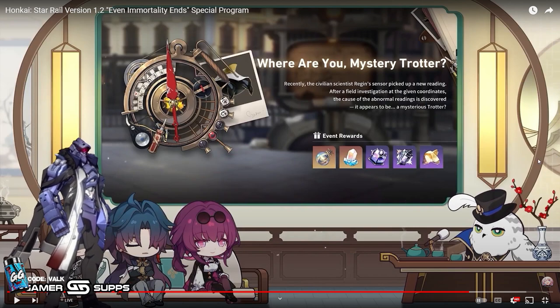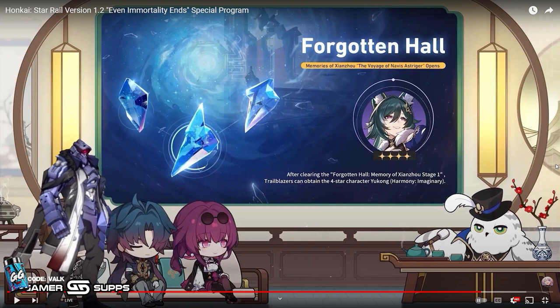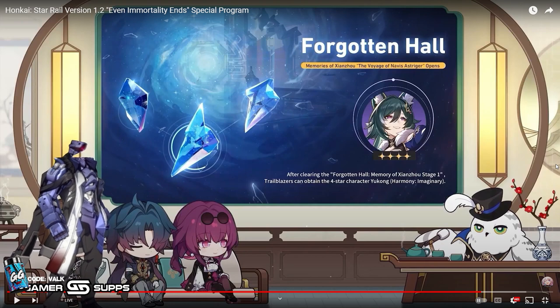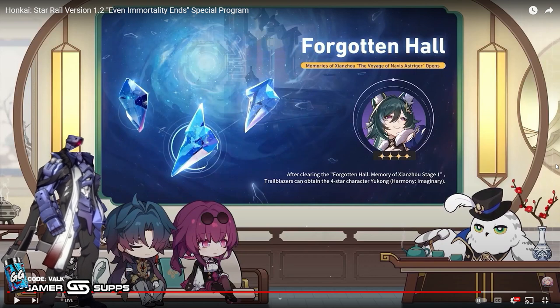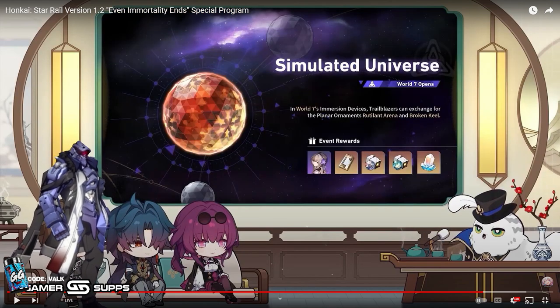Next is the Forgotten Hall update. They're adding a new Xianzhou version of the Forgotten Hall — I'm not exactly sure if this is another 15 floors or if it's added onto the current 15 floors, but it'll work like the original first 15 floors. You beat the first stage and you get Yukong, which is dope, along with all the free Jades that come with it. This game is insanely generous with the amount of Jades it gives you.